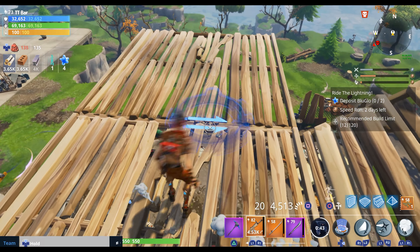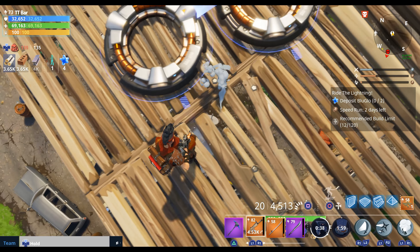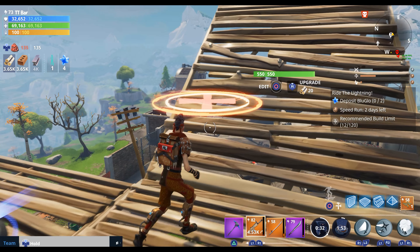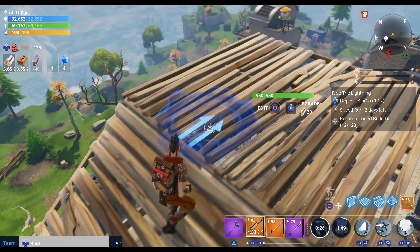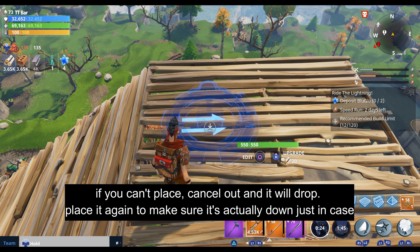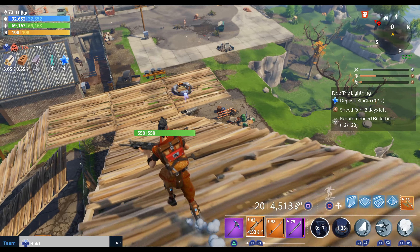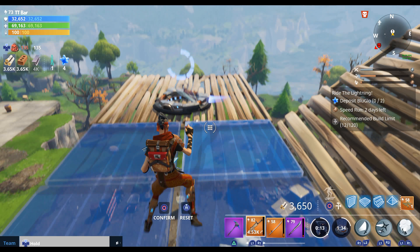You're going to need the teleporter for this. You want to put it probably around here — it's more above the van. You're going to pick up this one, the second teleporter, and bring it up here. It might not let you place it down, so you've got to cancel. Just to make sure. Put it down, put it back up, back down.